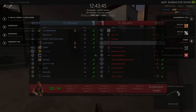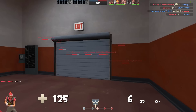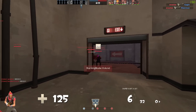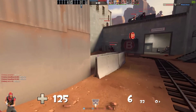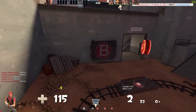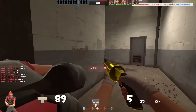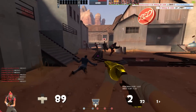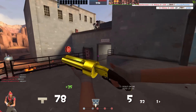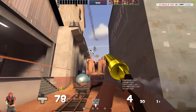This next tip is super useful: showing damage numbers. This is a stupidly helpful tip because as you start playing TF2 more, you start to learn how much health a class has depending on the weapons it's holding, or just by seeing the class and knowing their HP. If you can see damage numbers, it shows you how much you've dealt to that person, and you can quickly work out how much health they have left and whether the kill is worth chasing.